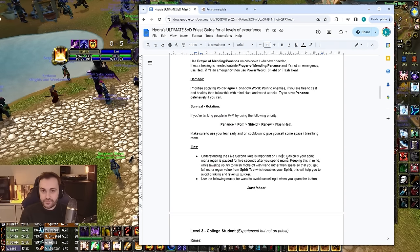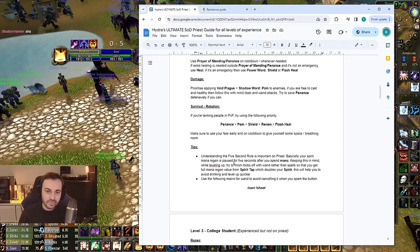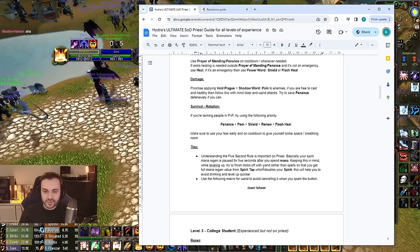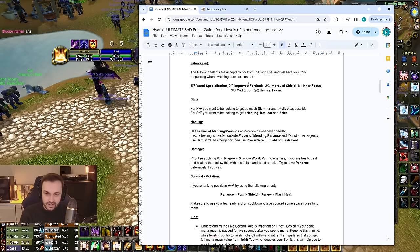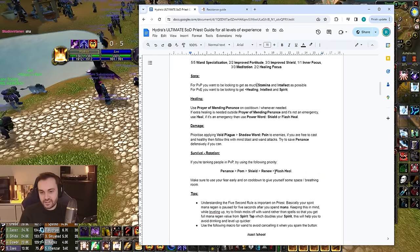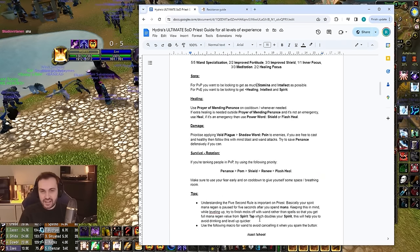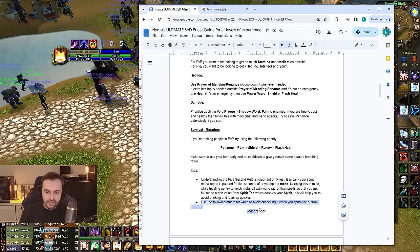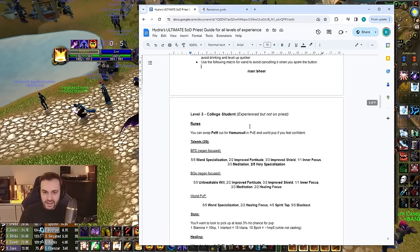Understanding the five-second rule is important on Priest. When you cast a spell that uses mana, all of your spirit regen stops for five seconds afterwards. While leveling, try not to cast in the last few seconds of killing a mob, because when you kill it you get a Spirit Tap proc which doubles your spirit — so you want to maximize that value by finishing with your wand. Note: if you run Meditation, you still get 15% of spirit regen while casting. Also use this macro — 'cast shoot' — to stop cancelling your wand if you spam the button.